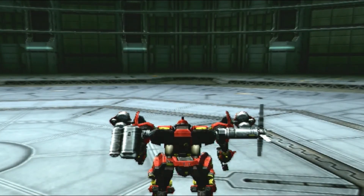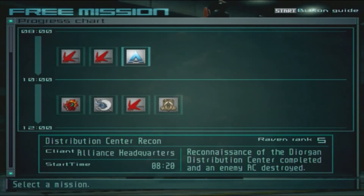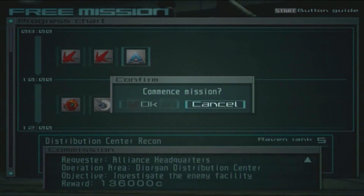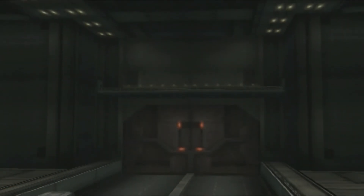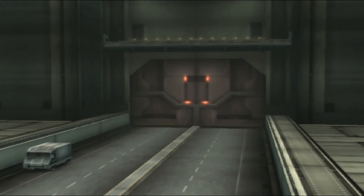I'm going to choose Distribution Center Recon from the list you gave me. I'm not allowed to skip the cutscene, so I'll watch it on the first attempt. If I die I'll skip it next time, and if I win I'll add the cutscene of Jacko flying in. Here we have the intro again - not skipping, that's what I promised.